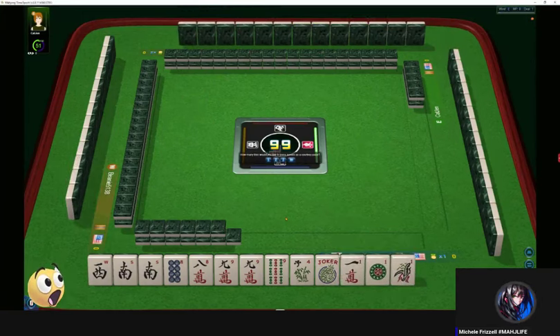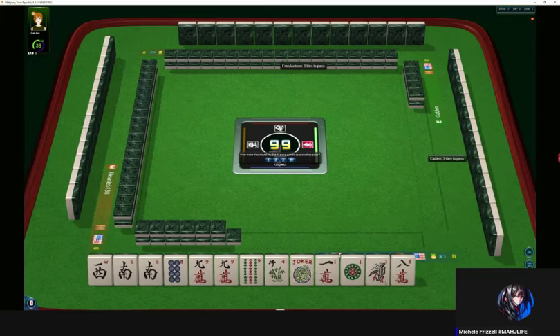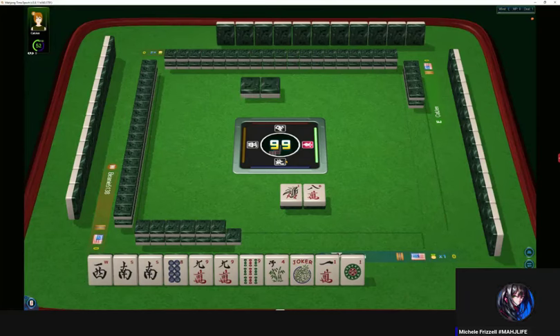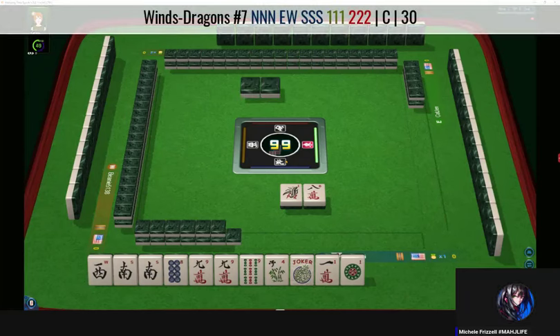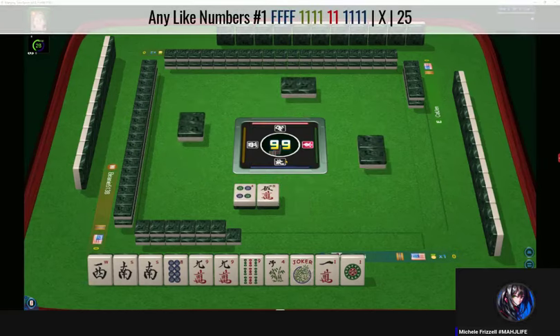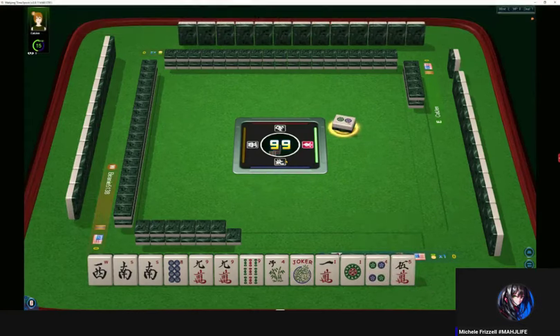Wow, that is some level of risk I would not take. Now we need wins eight, nine — news concealed maybe, unless we get the other nine dot and could play like numbers. Either way, we're an underdog on this one. Two dots. We have a long way to go — long road to haul. One bamboo.